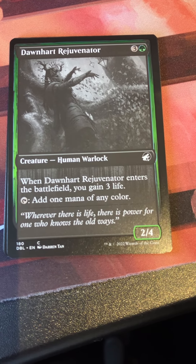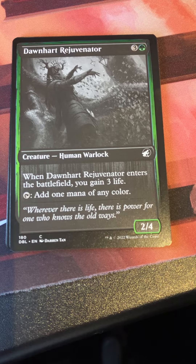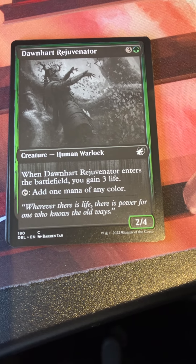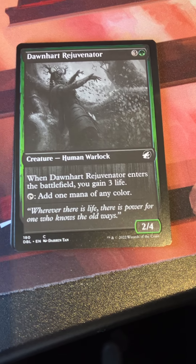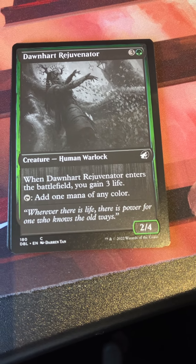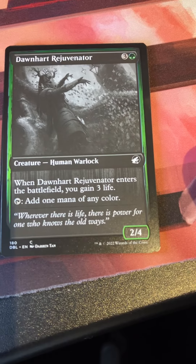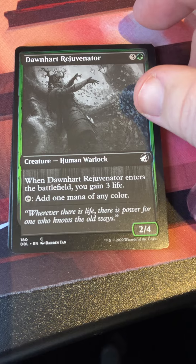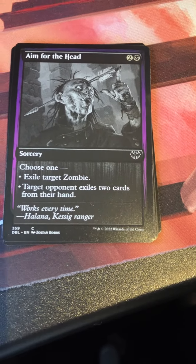Dond Rejuvenator — three and a green for a 2/4. When it enters the battlefield you gain three life; tap to add one mana of any color. I actually played with this quite a bit. There were a couple of combinations between the human decks — some ramp, some life gain, toughness matters — this one kind of filled a lot of places. It did its work.